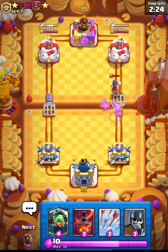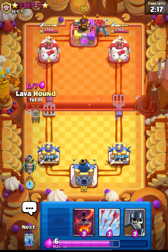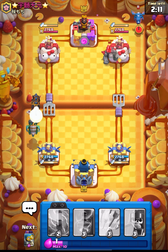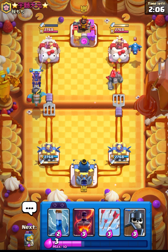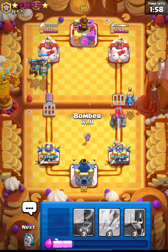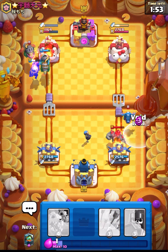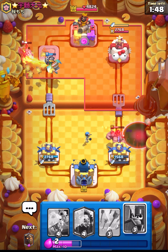Skellies will distract my Skelly Drag and his Witch will get nice value. I will place my Inferno and try to create a Lava Hound push on the opposite lane — that's not the very best play. But I think we will take out his left side tower. Let's get ready with the Void on top of his Electro Drag. We did manage to take out his left side tower.